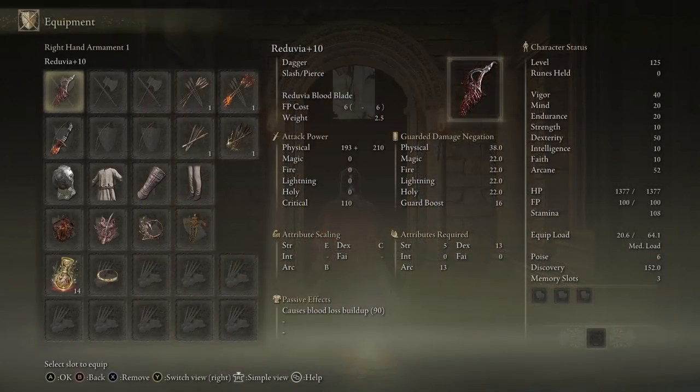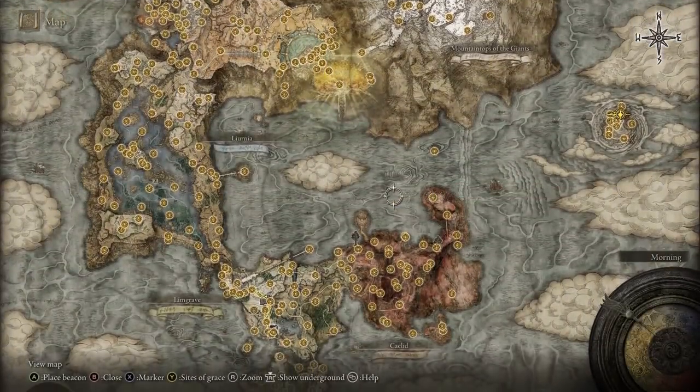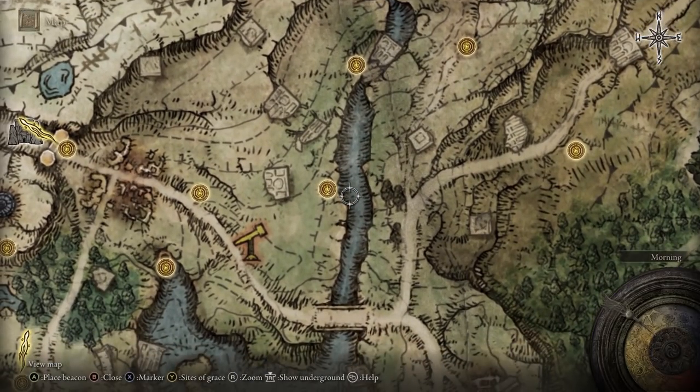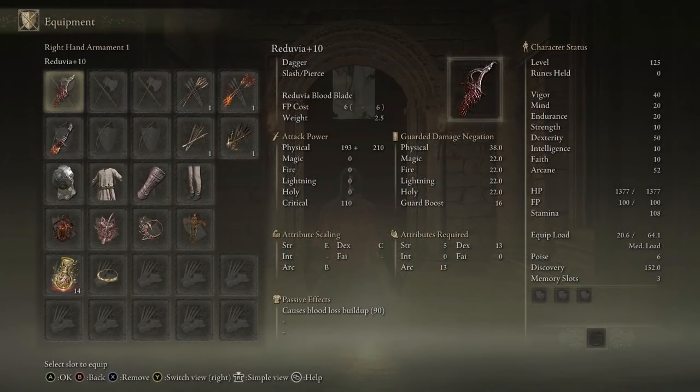Starting out with the equipment, we have the Reduvia. If you've basically played the game you probably ran into the NPC that drops this. It's going to be inside the Murkwater Cave — you go into this area and you get invaded by an NPC, and then it drops the Reduvia. The Reduvia has arcane B scaling, which is really good with this build, and it also does 90 blood loss buildup per attack, which is absolutely huge. Usually you only get around 50, but you're getting almost double that.